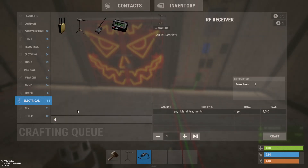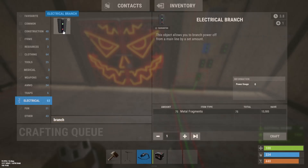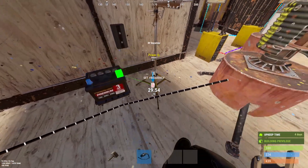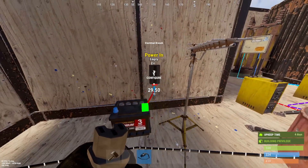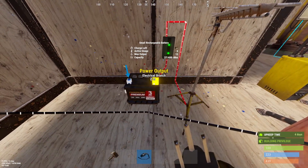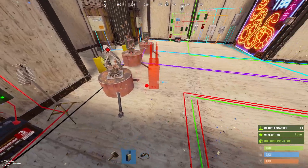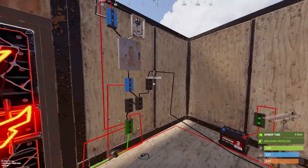RF receiver, battery, and a branch. This little circuit is pretty easy — it's just a battery, receiver, and branch. You might wonder why you can't just put power straight into the receiver — well, you can, but it will waste power and drain faster. If instead you put it into a branch, set it to two, and then into the receiver, it doesn't drain power. Then the power-in goes into the blocker. You want a broadcaster — set this to three. Then has-target goes into the broadcaster. That's basically how you boot the circuit.